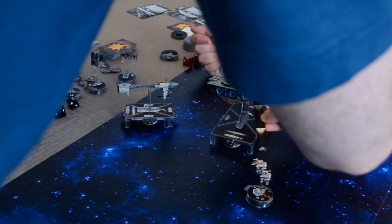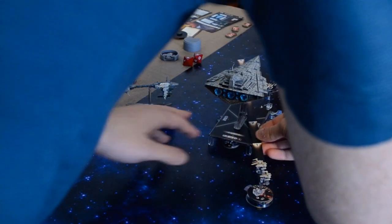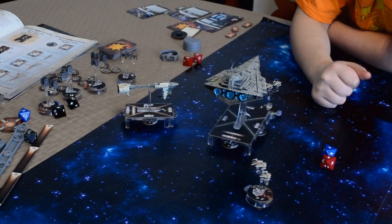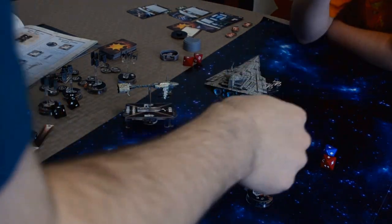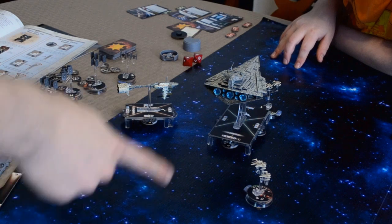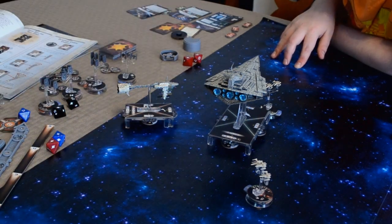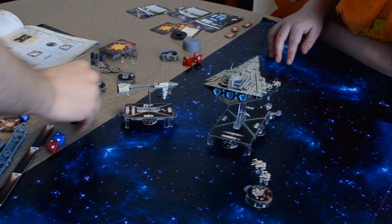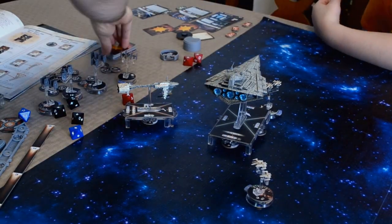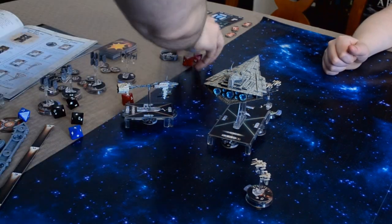And my X-Wings for the squadron phase — Luke can attack at range one. He's at range one. Barely. You get one black die. One hit. So you act as if you have no shield with Luke — you take a face down. And this X-Wing gets to roll a red die. Hit. How much do I have? I only have four hull left. This is getting close.